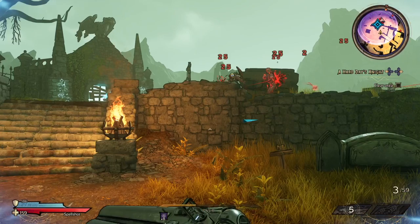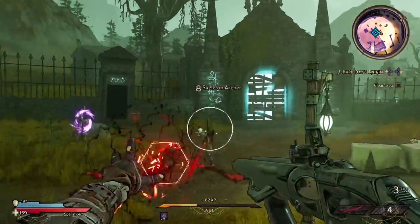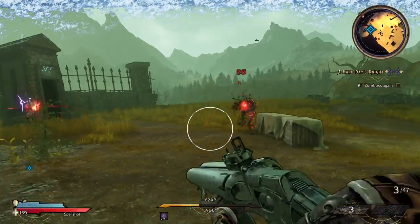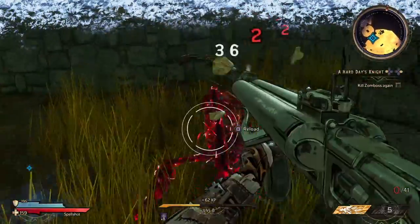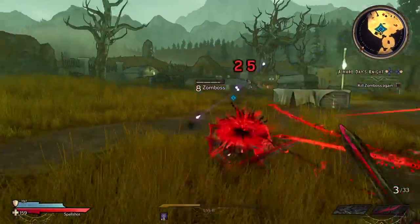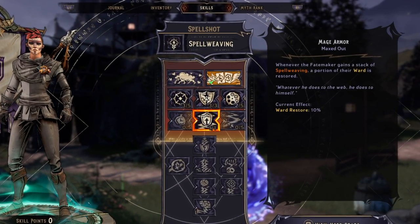Here I'm casting the Barrage of Light, which has excellent range and hits multiple targets. The synergy between the Eagle, the Barrage of Light, and the fact that every time I shoot the shotgun once I automatically reload means I'm never lower than 8 stacks of Spellweave. Because Spellweaving gives me both spell damage and gun damage, the synergy here is flawless. I'm taking almost no damage, and all of my spells give me health back, so I'm constantly regaining health as I cast, shoot, and reload.